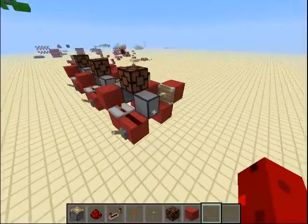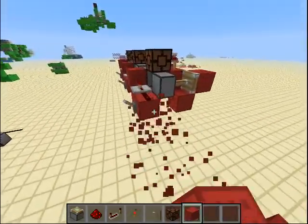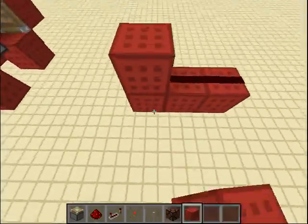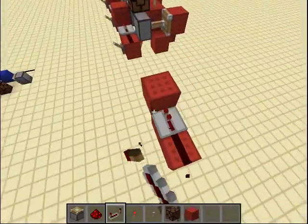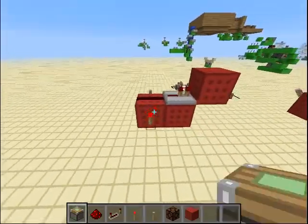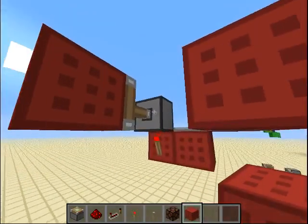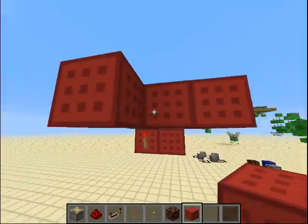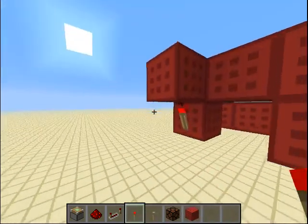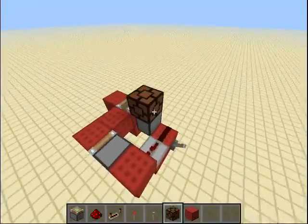Let me show you how to build one. What you want to do is have something like this — this needs to be a repeater. The repeater is here, you put a torch here, then a piston and piston like this. Put a block here, another block here, and another block here, then two torches like this, a block with redstone, and your lamp will be here.